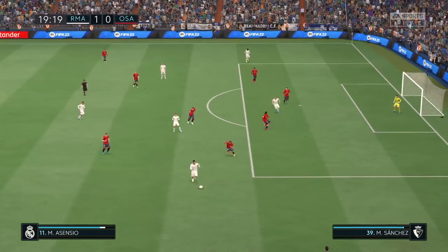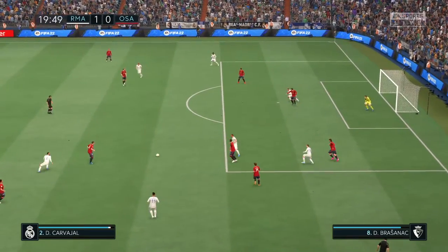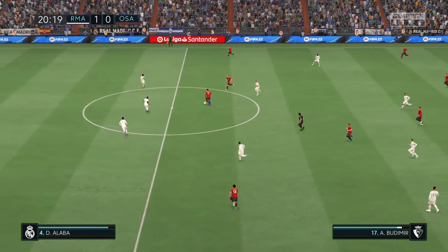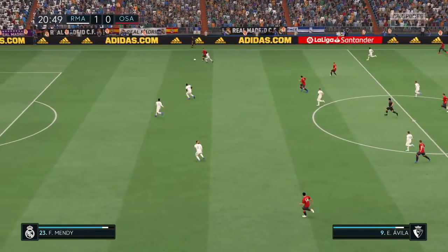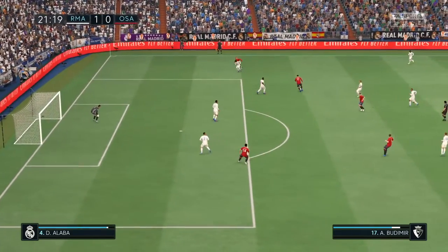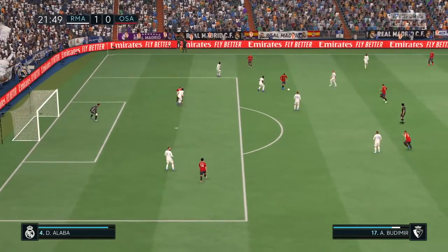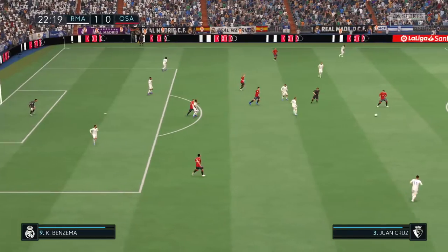Asensio. Marco Asensio comprehensively outfoxed by his opponent. Ezekiel Avila. That is how to run at defenders. Still trailing, but they're upping the pressure. But just like that, possession changes hands.